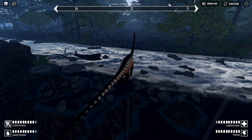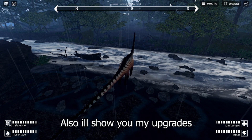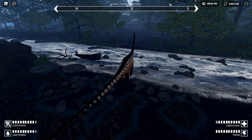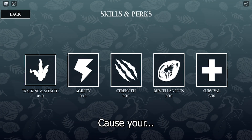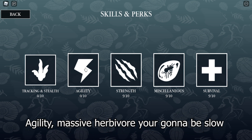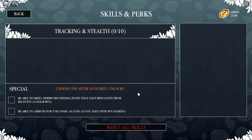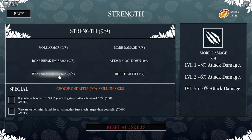I'll show you my upgrades on my Diplo that I advise you to copy. You don't need tracking and stealth because you're a massive herbivore — you won't be tracking anything and you won't have any stealth. Agility is also not worth it since you're going to be slow either way. You're going to upgrade more damage, more health, and weakness reduction — it's kind of self-explanatory.